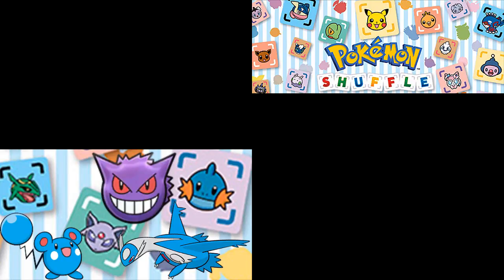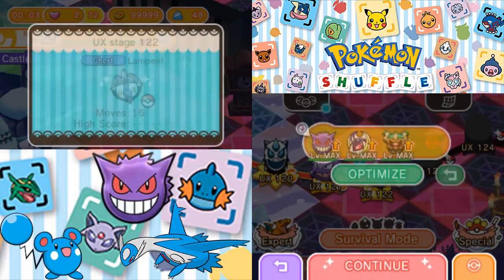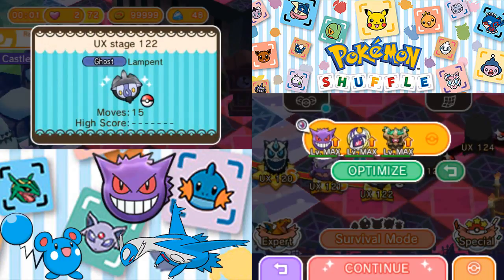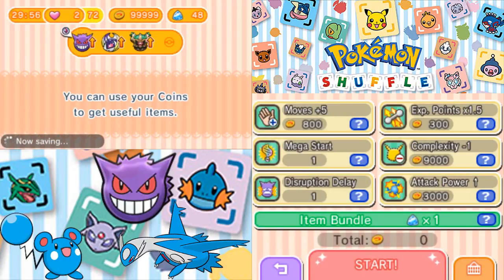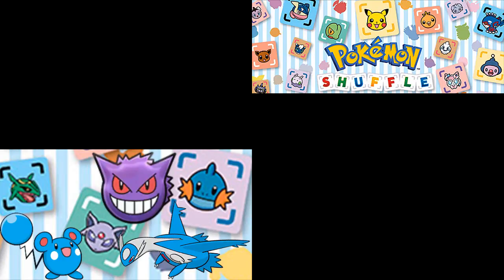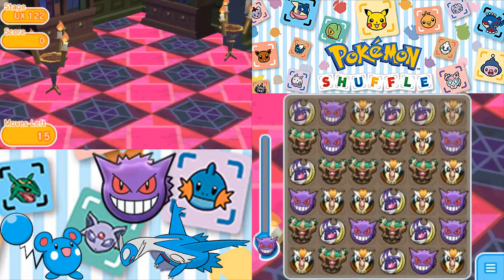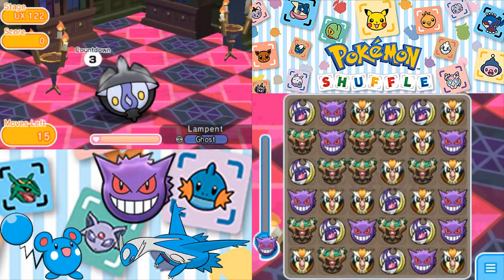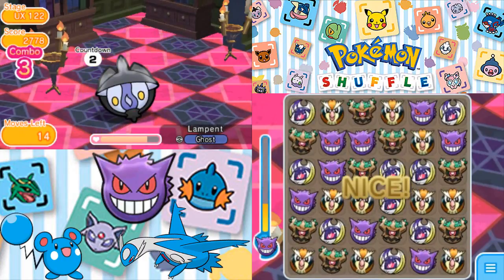Moving right along, next up we've got Lampent. I guess we'll try the same thing. We have 15 moves to do this. Let's go for the Trevenant — I think Trevenant's probably our best bet for getting damage down.